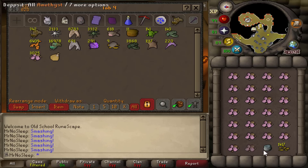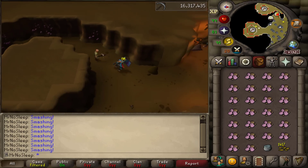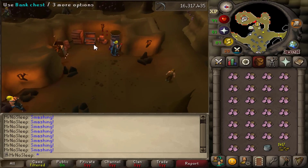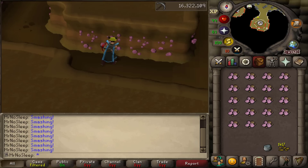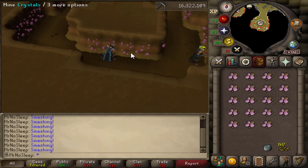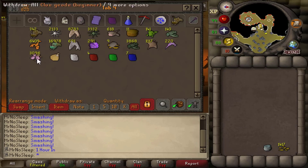Each amethyst crystal in the inventory is worth 4.2k each. If I average about 100 an hour — which I think is overestimating — that's about 420k profit an hour. Multiplied by 10, you're looking at over 4 million GP. This doesn't include the clue scrolls or gems you can receive here too. So in about a day and a half of doing this grind on the side, you can practically earn a bond.